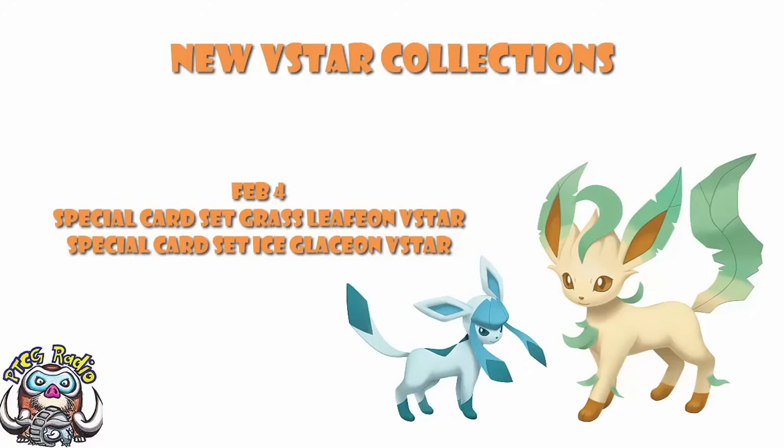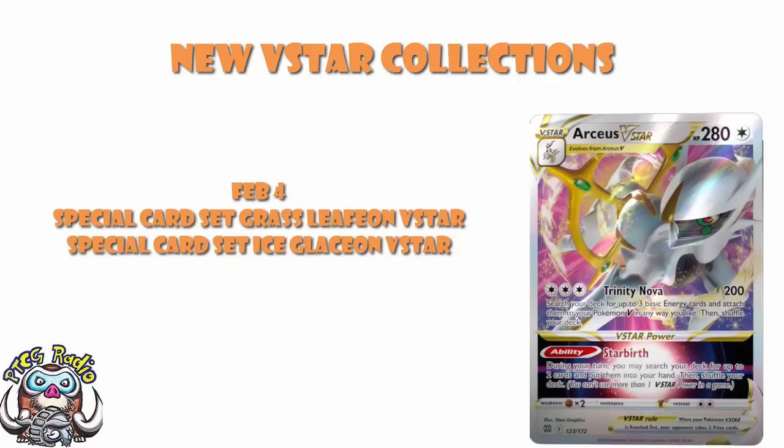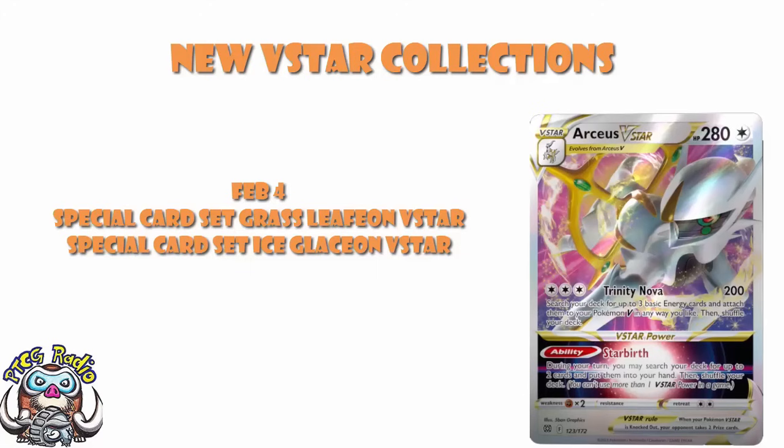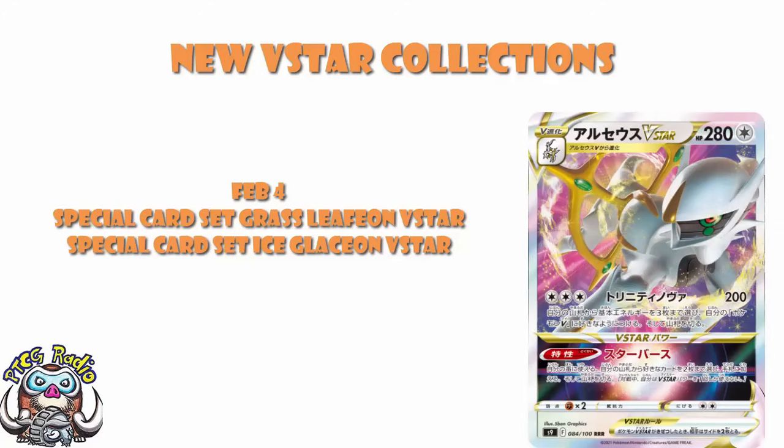All of a sudden we've got Arceus, who's coming as the first V-Star — we saw that one the other day. We know the set is now called Starbirth, the next Japanese set, because the Arceus V-Star power is called Starbirth — in the same way that the set that brought in Pikachu and Zekrom tag team was Tag Bolt. The Arceus V-Star says S9 on it, which means it's Sword and Shield 9, so we know it's still a Sword and Shield set.